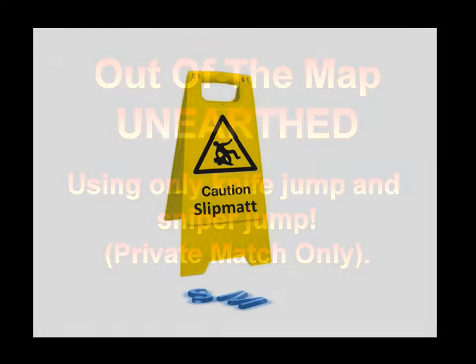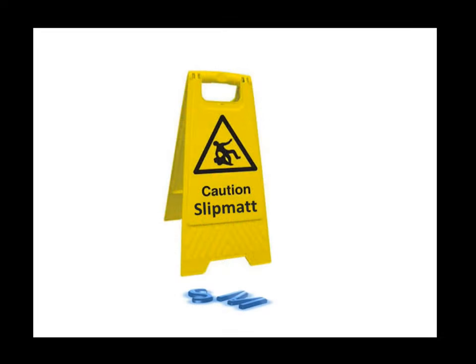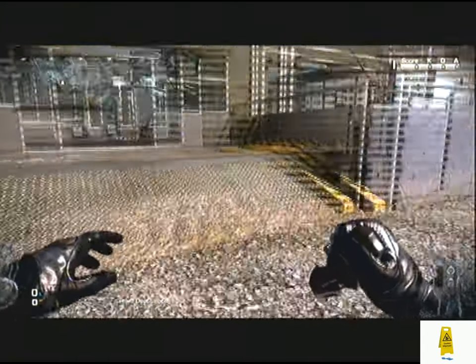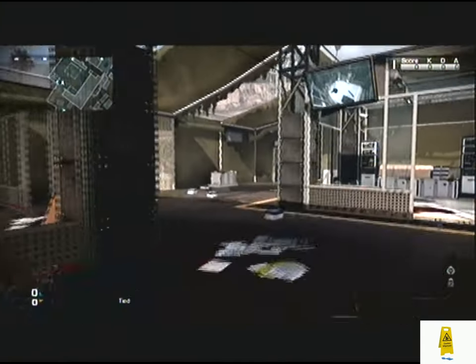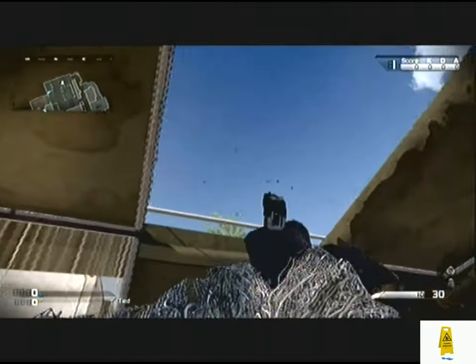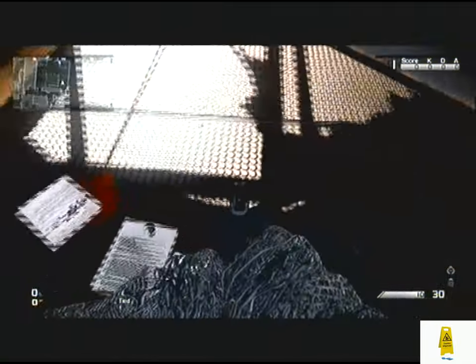Hi guys and girls, I'm Slipmat and in this clip I'm going to show you a new way that I've found to get out of the map on Unearthed with a simple sniper and a simple knife jump. Basically, instead of stacking the Juggernaut and Maniac care packages like we've seen in a lot of clips.